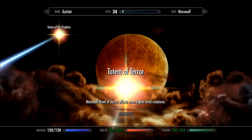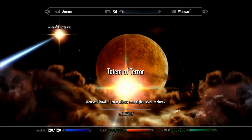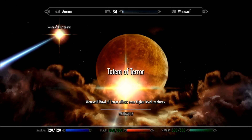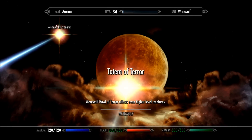First you have Totem of Terror. The Totem of Terror simply increases the level that your Howl of Terror affects. The Howl of Terror is the basic ability that makes everyone run and flee from you. When you get the totem it buffs it, and with this perk it buffs it further, giving you a higher-level fear runaway ability.